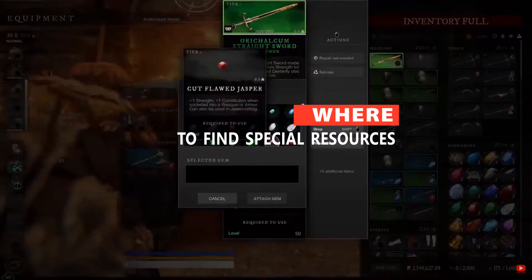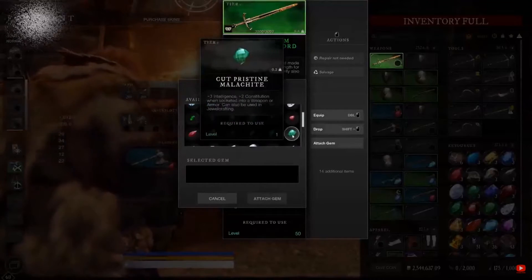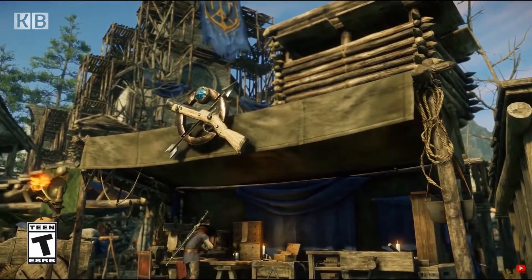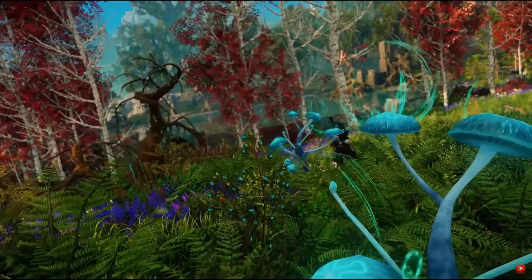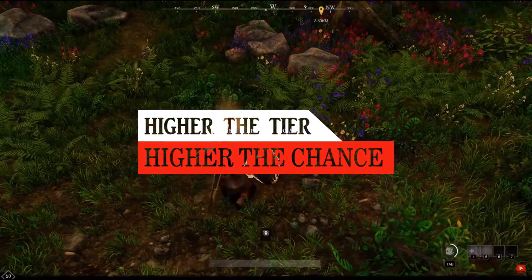So where do you get these special resources? Obviously buying from other players is always an option — always check markets. Many of these crafting modifiers can be acquired during mining, harvesting, logging and skinning different resources, even from tier 1 resources. However, higher tier or level resources have a higher chance to drop special items.